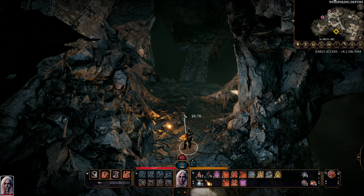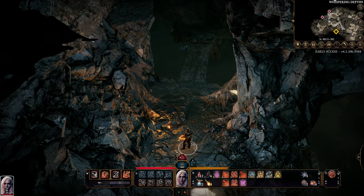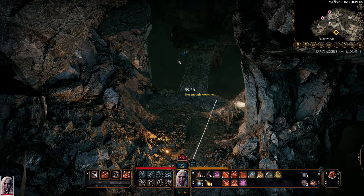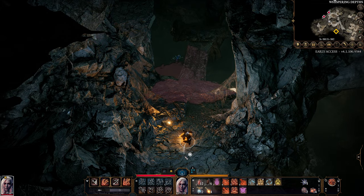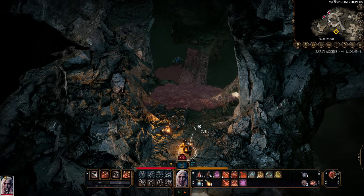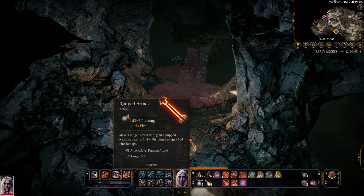Go into turn-based mode, and we're not stealthing anymore, which is a pain. Let's leave turn-based mode, stealth. Go back into turn-based mode, and now we are hiding when we make our attack, which is what we wanted.